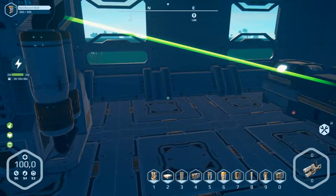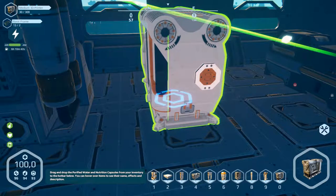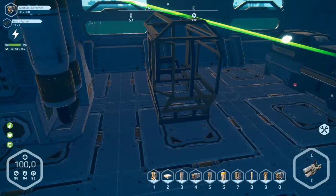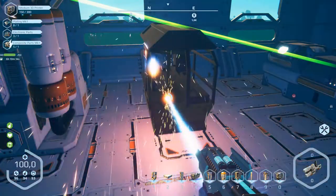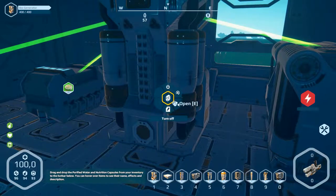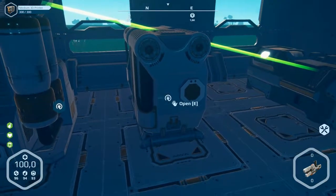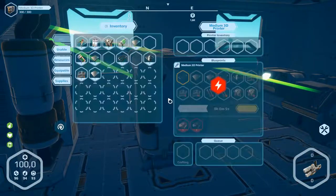Container walls, medium 3D printer — here it is. Put this here, double-click, okay, exit. Press B and zero for the 3D printer and we can build this here. We have what we need — that's great. So we can build this already, and we need electricity, which is here, and we've got power.